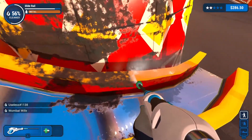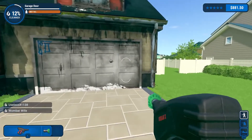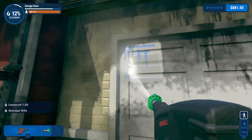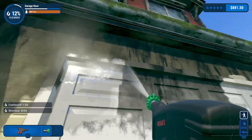Stars and cash can be used to unlock new stages as well as buy better washers and tools. Each stage is a big, dirty object that you need to clean, and that object is broken down into smaller segments. Washing each small segment to around 95% marks it as done, paying you and finishing the rest of the cleaning — thankfully.